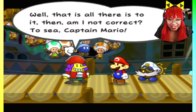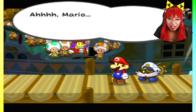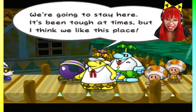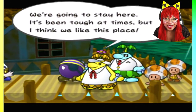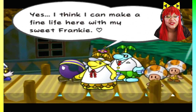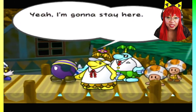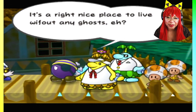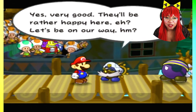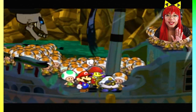That is all there is to it, then — to see Captain Mario. We're gonna stay here. Yeah, it's been tough at times, but I think we like this place. I think I can make a fine life here with my sweet Frankie. Hey Mario, give my regards to the boss, will ya? I'm gonna stay here — it's a right nice place to live without any ghosts. They'll be rather happy here. Let's be on our way. Bye! Ready, amigos? Let's go!